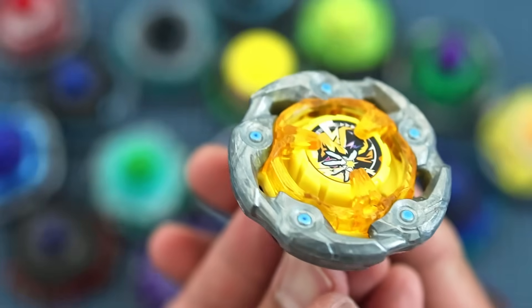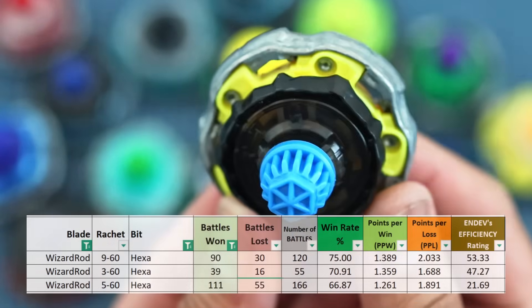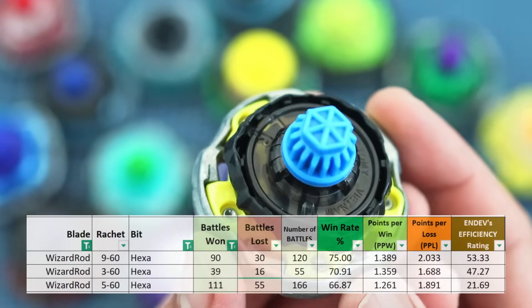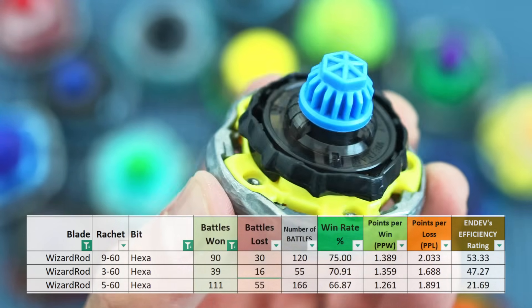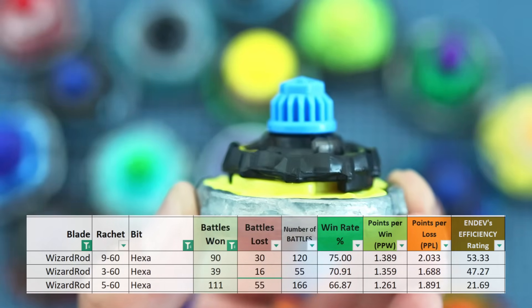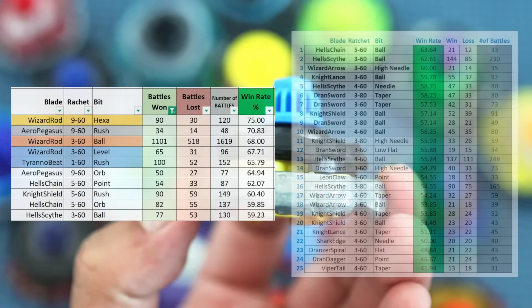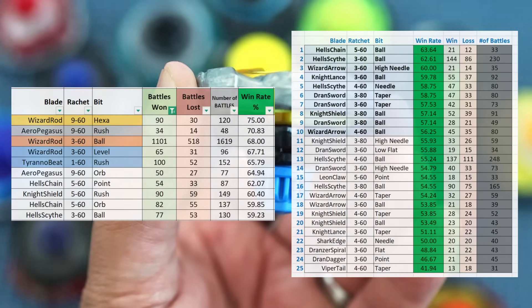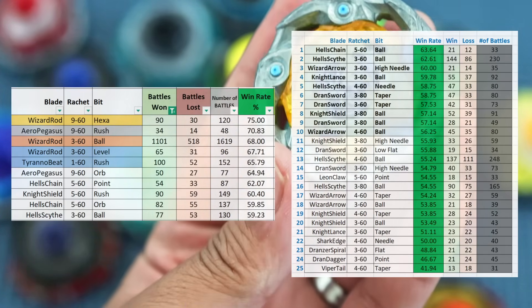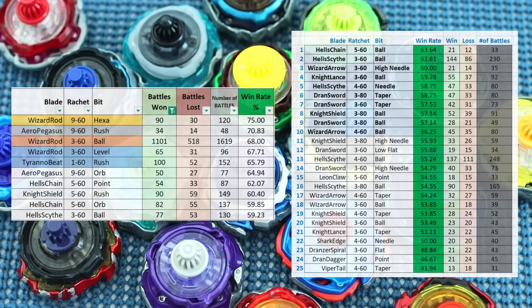Wizard Rod on Ball is more popular, but this build actually has a better win rate. Most people don't prefer it over the Ball build because of its higher points per loss of almost 2 per match. We'll also have a list for the best points per loss combos later. I suggest you pause the video to get a better look at the 2024 versus 2023 comparison before we proceed.